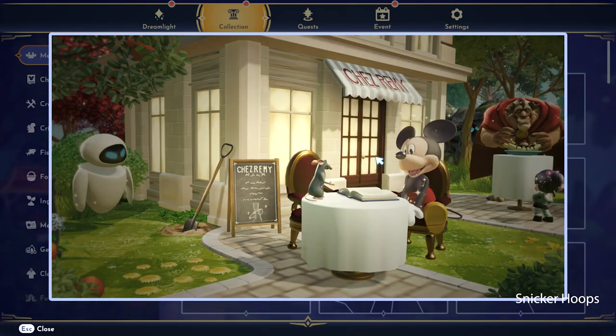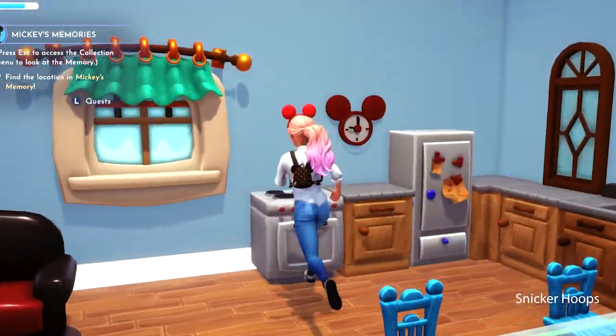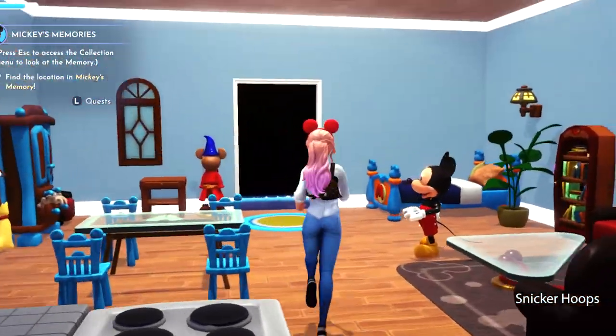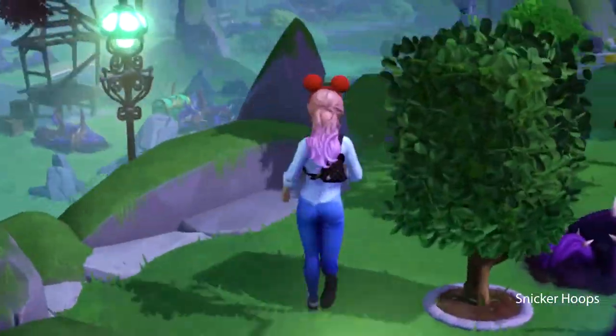So Mickey is telling me that this memory has a hint as to where the first recipe is. I see Beast here eating a banana split and Vanellope from Wreck-It Ralph, but I don't see anything else. When we find the recipes, we can cook here in Mickey's kitchen. Let's go look for the location that that memory showed us. Oh, but I see a chest!